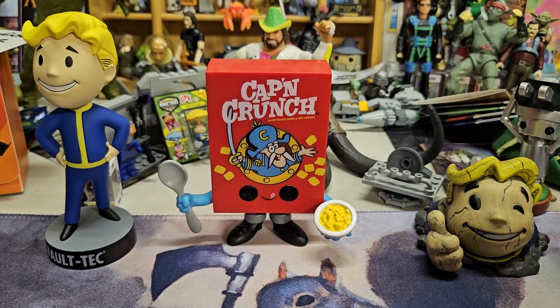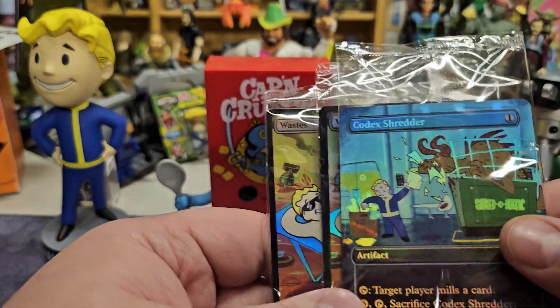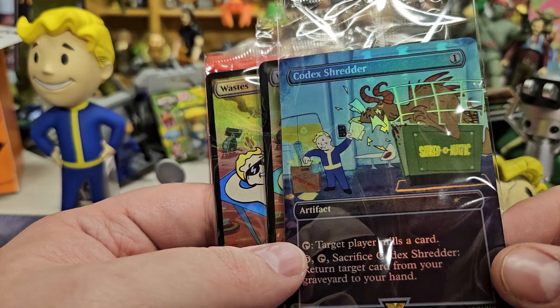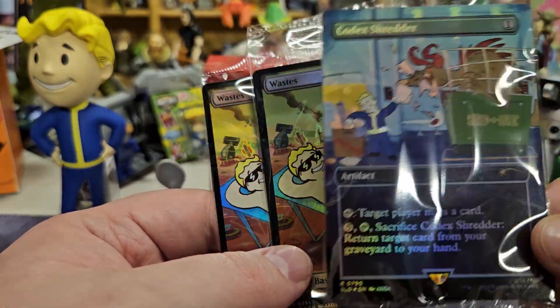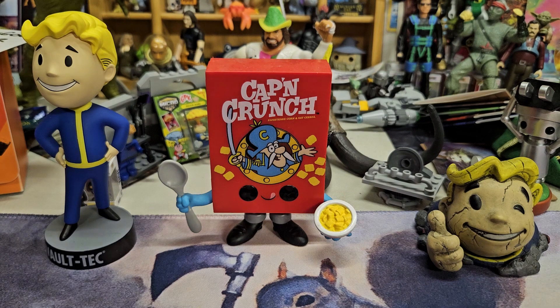Those are the Fallout Secret Lair collections that I opened. Again, kind of a bummer — two Wastes and a Codex Shredder. I like the art on the Codex Shredder, so even if I don't swap this out for the one I actually run, I'd still get a kick out of getting that. Not sure when this is gonna drop; I have some other content on the way, so be sure to keep a lookout for that. And until next time — love you.